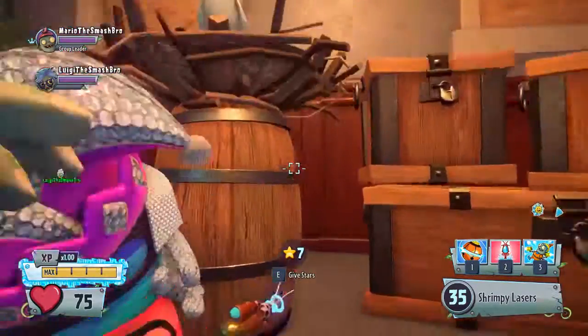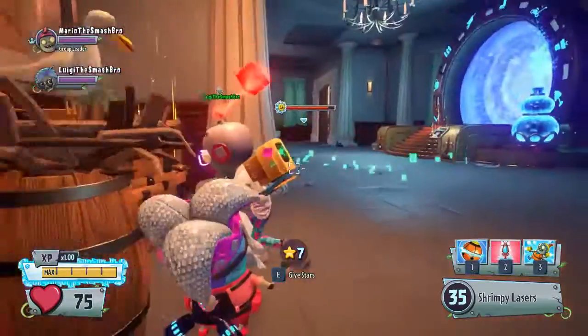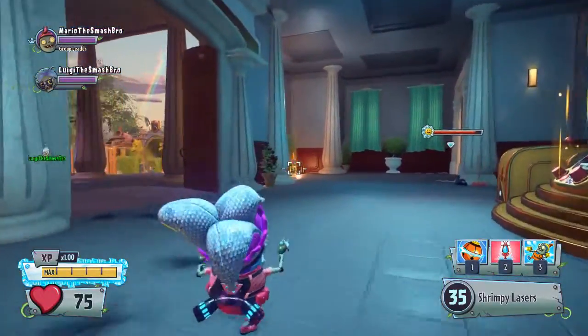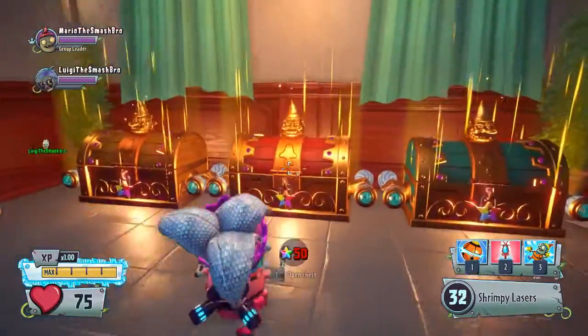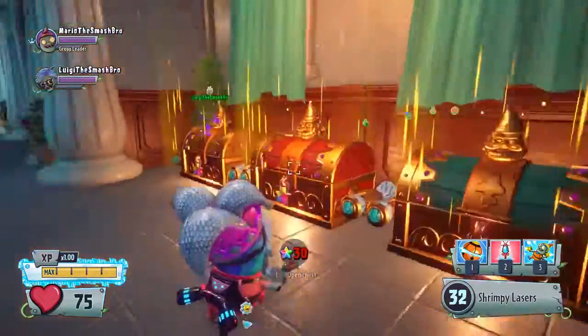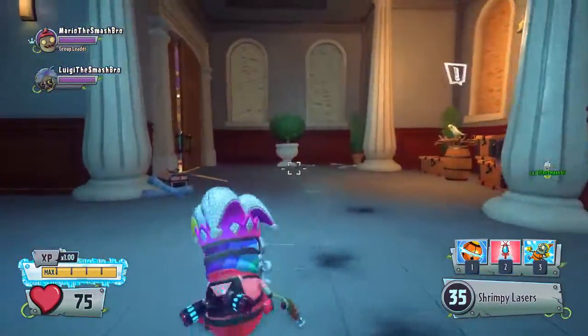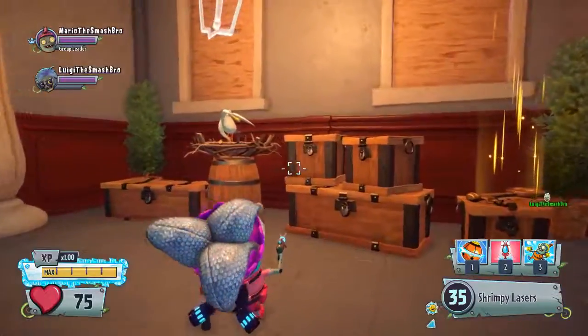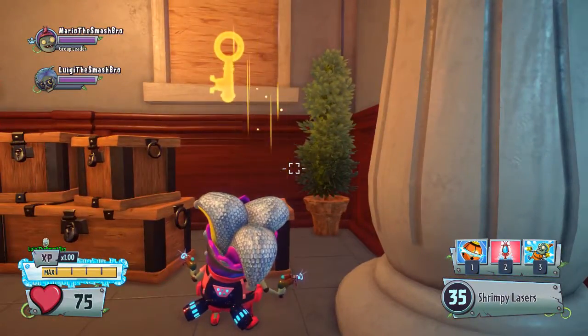So if you give him 7 of your normal stars that you get from completing missions, he will give you 1 rainbow star, which you can use to open these chests over here. The one on the left costs 10 rainbow stars, the one in the middle costs 50, and the one on the right costs 30. I'm not going to open those just yet. For now we're going to trade 25 stars for this key — we now have a key.